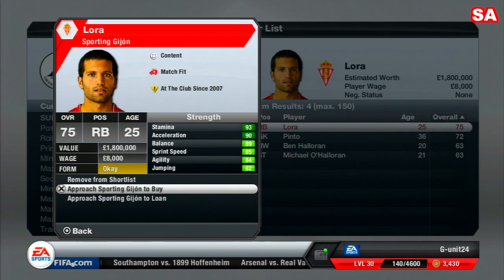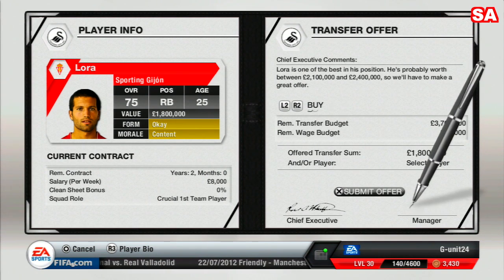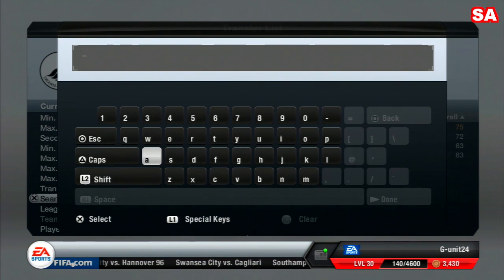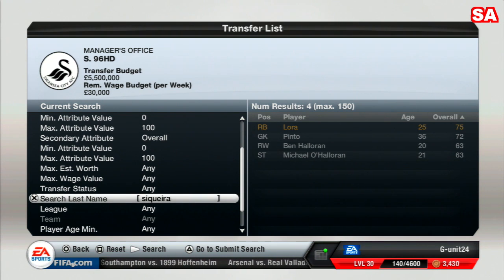We'll approach Sporting to buy Laura, offering 1.8 million first and seeing what they say. Now for the left back — his name is a bit more complicated. Let me type it in and search.